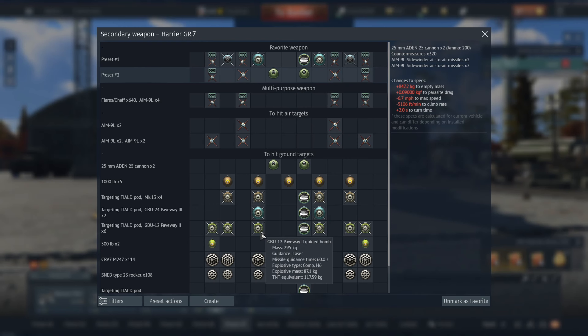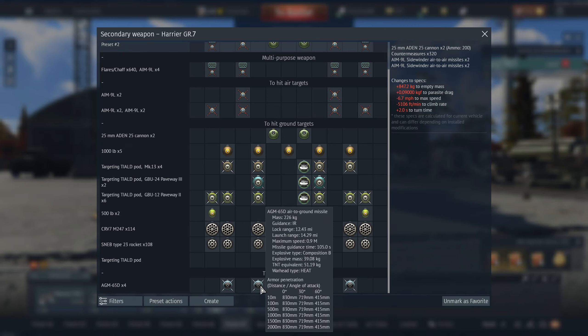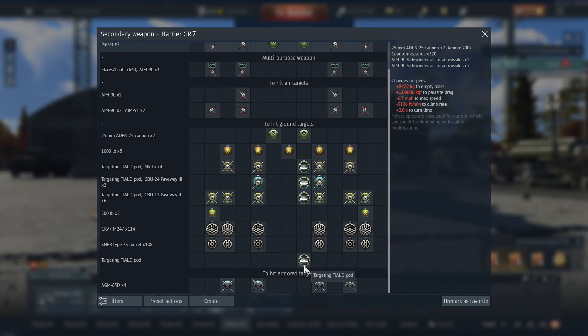It does get laser-guided bombs, and I think it's the same targeting pod as the Jaguar. So it's got infrared, and you've got the 65D Mavericks. You don't have to have the pod with the Mavericks - the Mavericks have their own camera - but this has got a laser designator, so you can use the bombs and things.